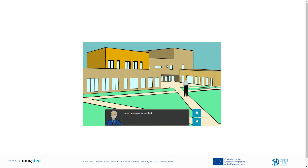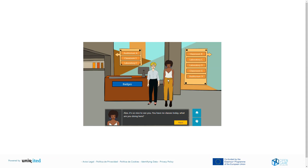You need to find a way into the university to start playing the game. When you move the cursor over the main entrance it will be highlighted. Click on it and you will enter the university hall.